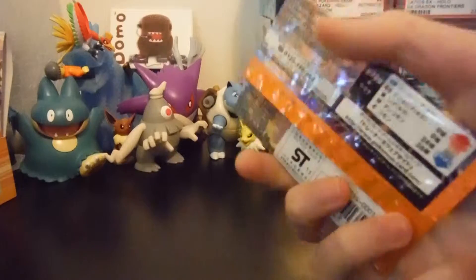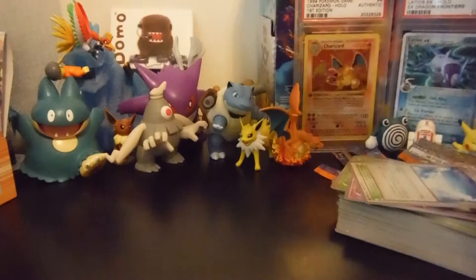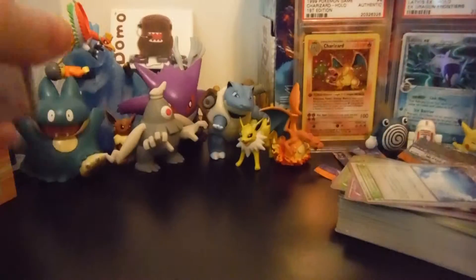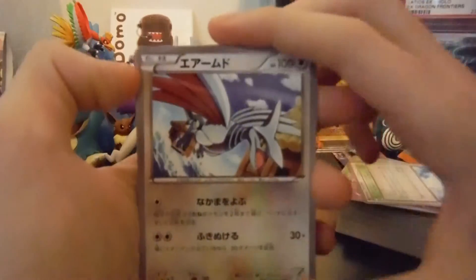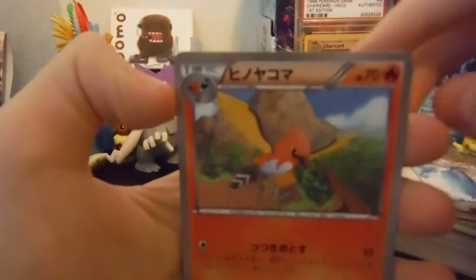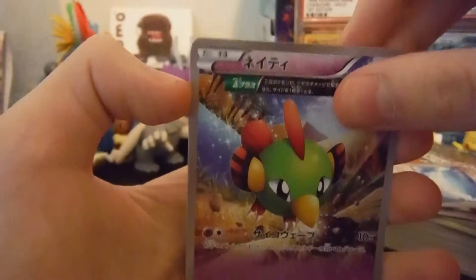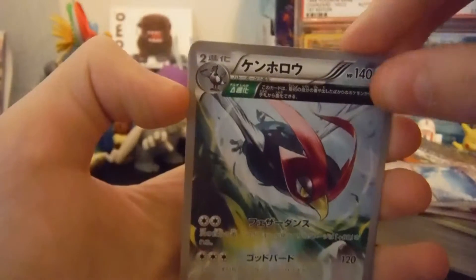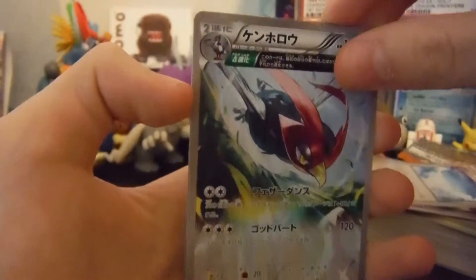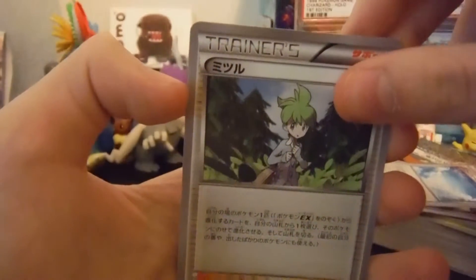Final pack, guys — hope you guys are enjoying so far. I hope we can pull a Full Art or another Hollow. That would be nice. Starting the last pack and we're starting with a Skarmory, which is nice. Skarmory's are like one of my favorite Pokémon. And we have a Flexender, a Natu — I forgot what those are called, I just can't remember that name. And that's a Wally Trainer, I believe. And the final card of this pack — that was the final pack.